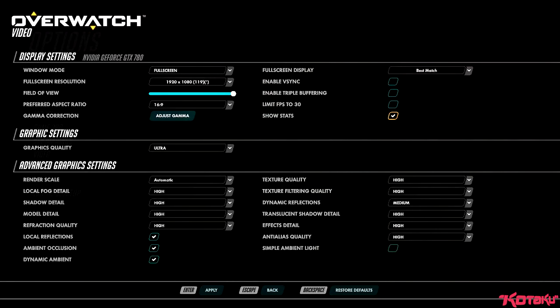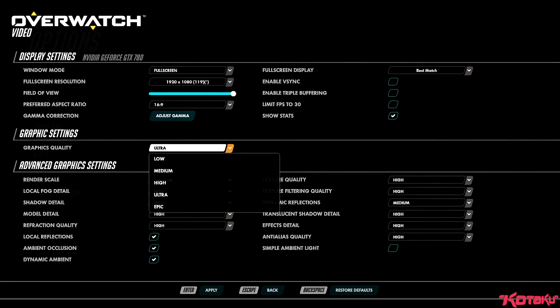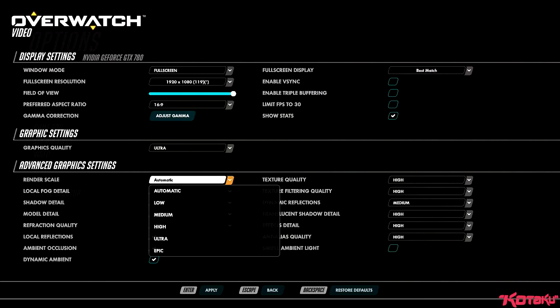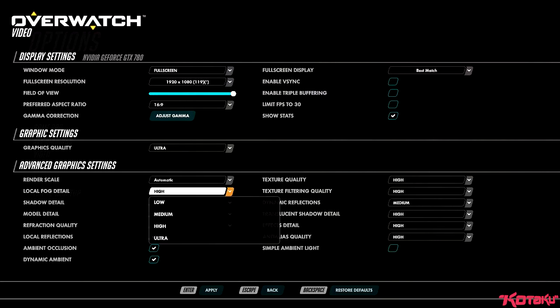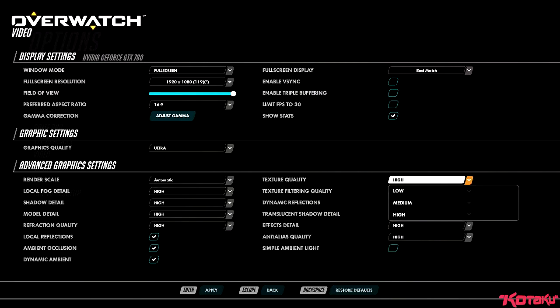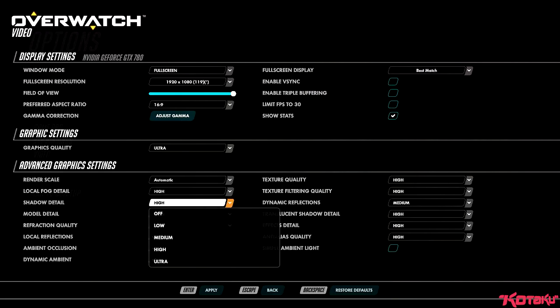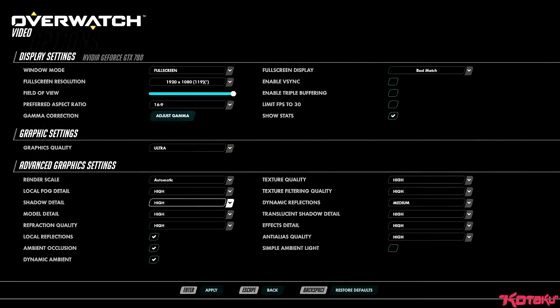There's a 30 FPS cap if you badly want it. Stats seems nice, I'll turn that on. Triple buffering, V-sync. Full screen display — so you can either automatically pick it, or if you want to force Overwatch to run on a certain monitor, that's that option there. Gamma correction. Graphics settings — so graphics quality is a preset that will just automatically change everything underneath. Your render scale you can set automatically, or go from anywhere from low to epic. Shadow detail — you can turn it off if you really want, although these days in first person shooters it's kind of actually essential to have shadows on, because that's often the first thing you'll see before someone comes around a corner.